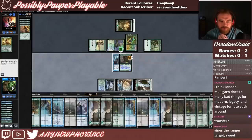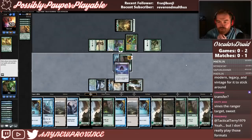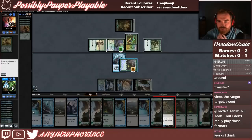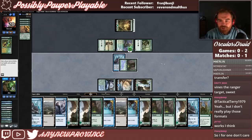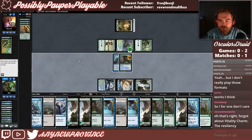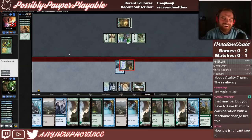Yeah, okay! So let's go Lotus Petal, crack for blue, tap for green. Fate Transfer from Devoted Druid to Quirion Ranger. They just let it go. Put a minus one minus one counter on Devoted Druid, go to combat, swing for 25. We got there!